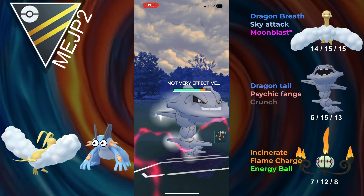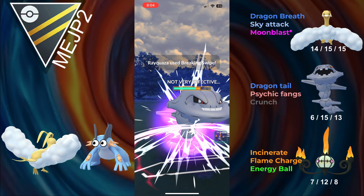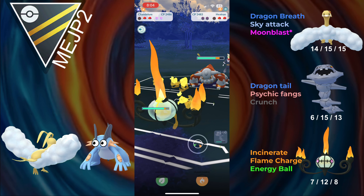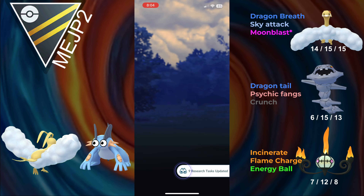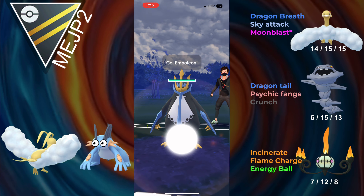Even if they made it to a Dragon Ascent, I wouldn't shield. They go for a Breaking Swipe — no debuff. They go for a second Breaking Swipe, and they might have gotten the debuff, but we switch out. In the back they have Heatran, and we just have Chandelure. Up two shields, Chandelure is just prepared to crush everything, so we take that game.